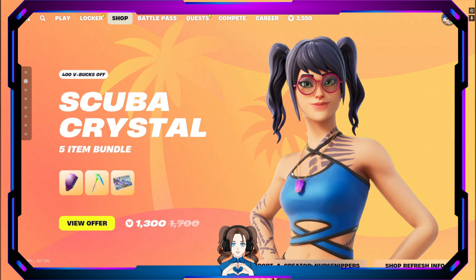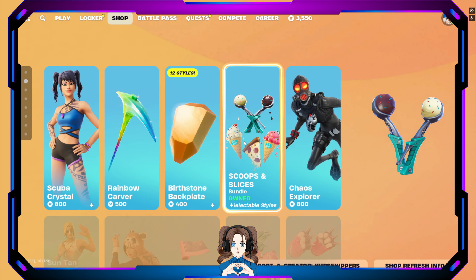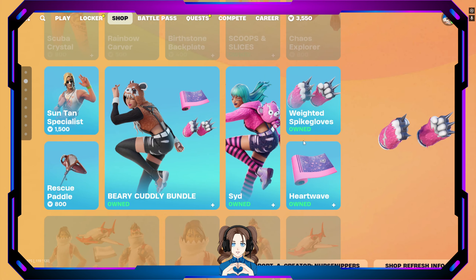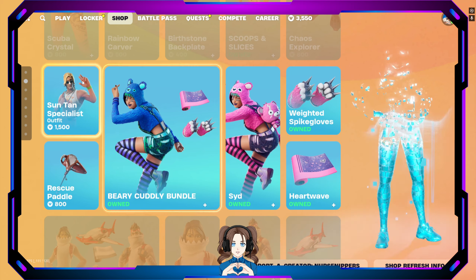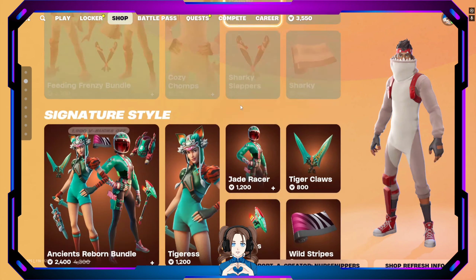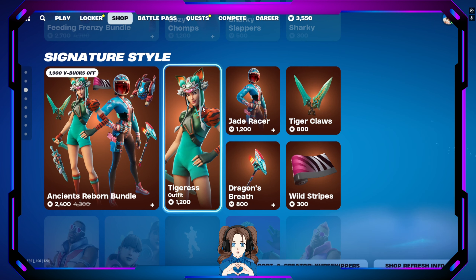Scuba Crystal still here, vibing out — you can get her separately. Scoops and Slices bundle, super cute. Chaos Explorer still here. I don't think they changed any of the skins other than just adding Nick EH 30. Because we still have some Dan Specialist, the Very Cuddly Sid, Cozy Chomps, and Comfy Chomps. Oh, Tigress is out — I stand corrected, there are some more skins they did change out.